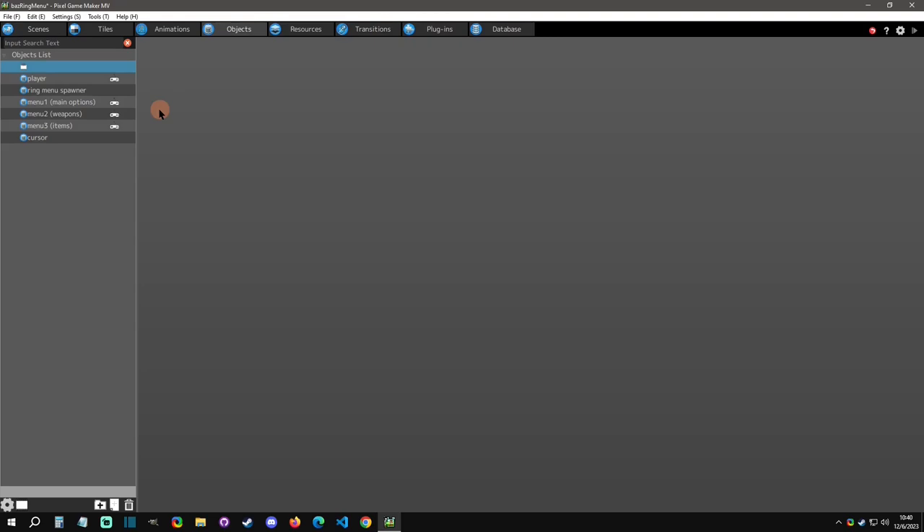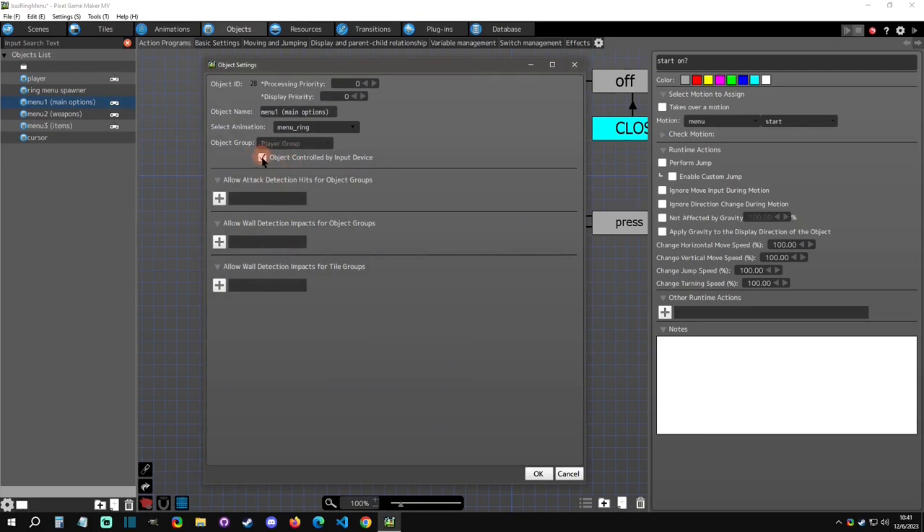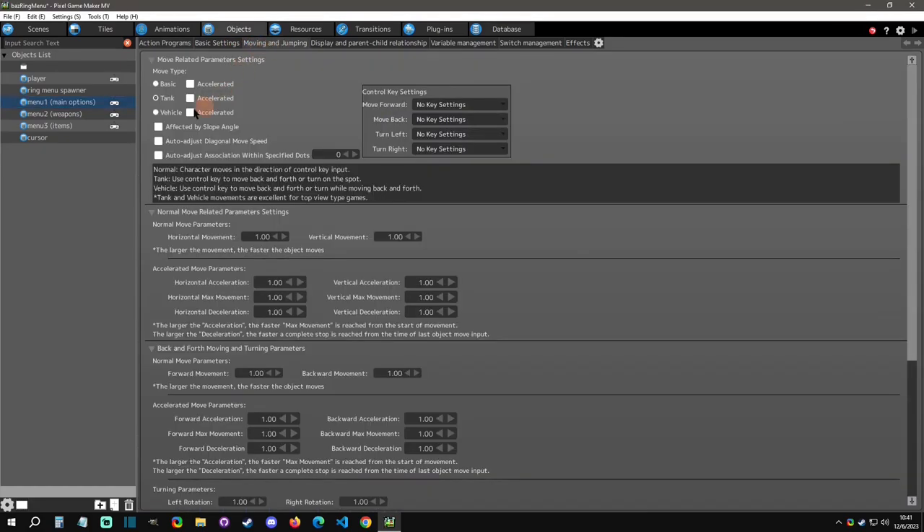There will be a lot of exploring here — I won't be able to touch every detail but I'll try. Menu one is the main options, the main ring. Menu two is the weapons menu, menu three is the items. You're going to need one of these for each sub-menu you go into. You'll notice they are playable controllers.